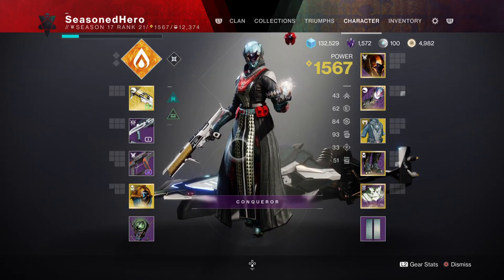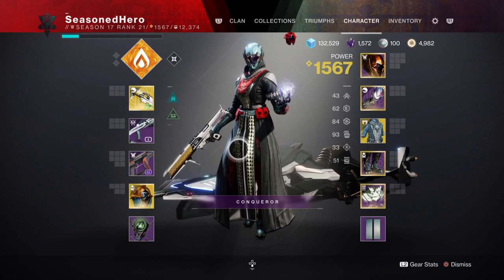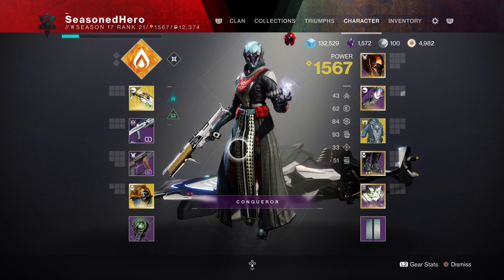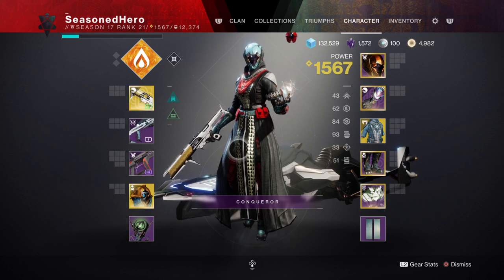For stats you want 90 in Discipline, 80 to 100 in Recovery, and 60 in Resilience. You want to make sure that your Recovery and Resilience are as high as possible because of how Starfire works. Starfire requires the Empowering Rift, which will leave you exposed in terms of taking damage, so having these two key stats will help navigate that difficulty.